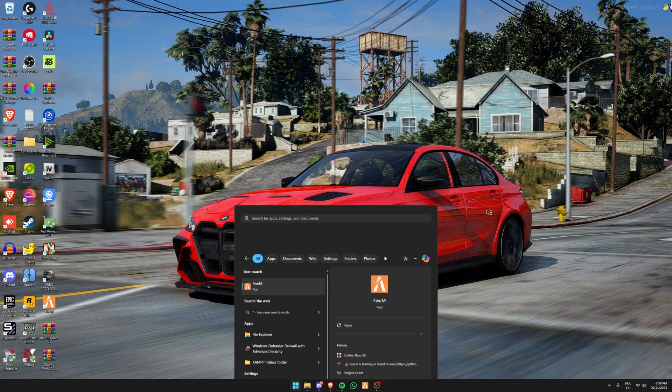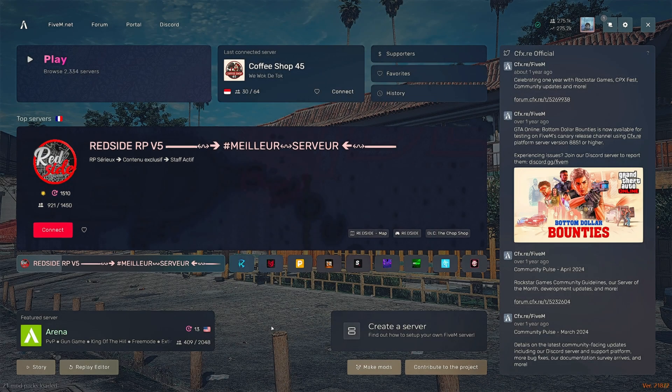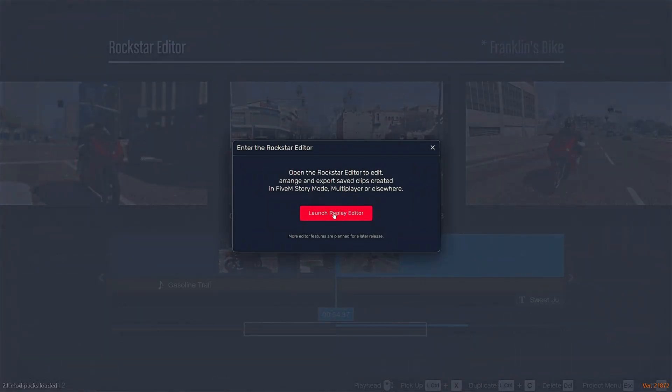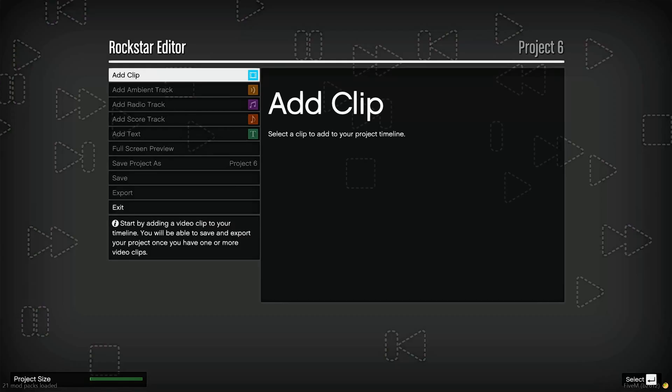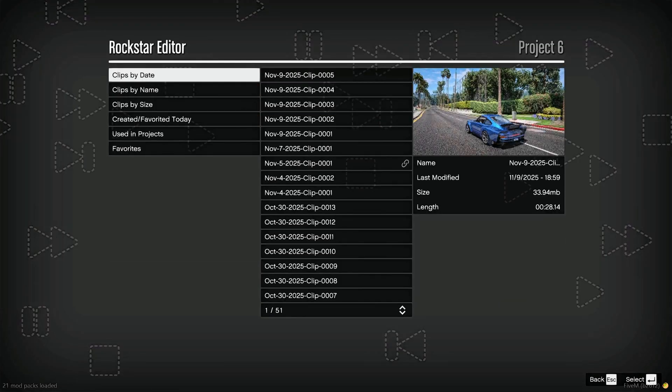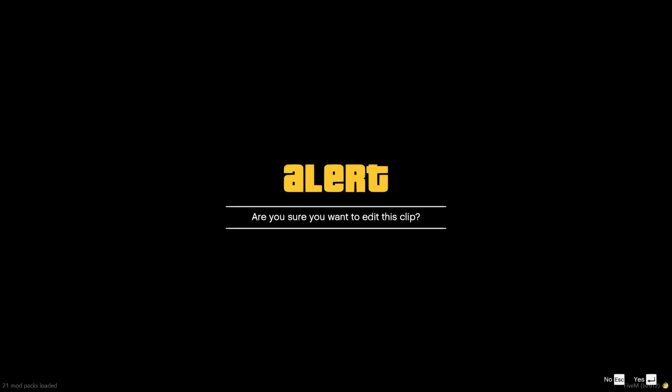Now let's quit FiveM and reopen it. After FiveM is opened, on the bottom left you're gonna find the Replay Editor — click on it, then click on Launch Replay Editor and wait for it to open. Click Enter to create a new project, click Add Clip, click Enter again, select the clip we just recorded, then click Enter again.